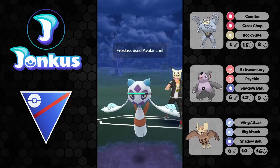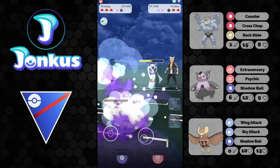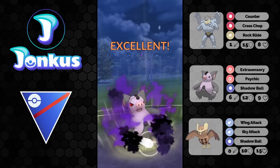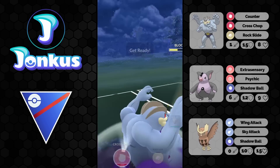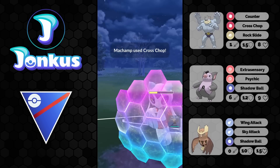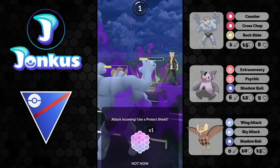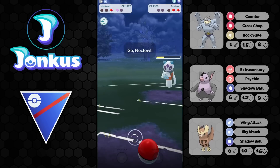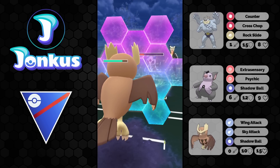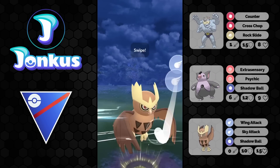Grumpig has fast moves like Extra Sensory and also Charge Beam, which is not good either. We will be able to at least hit one Shadow Ball here. They're going to shield this move, and we're completely in a horrible stagnation right now, because what are we supposed to do here? We're going to be able to go for one Cross Chop here. We can let this move go through, and I think I will be able to reach one Charge Move with my Noctowl still in time. This is not looking too good. We will be able to go for one shield, and we have to go immediately for the Charge Move here.